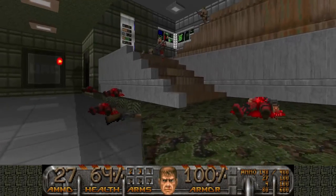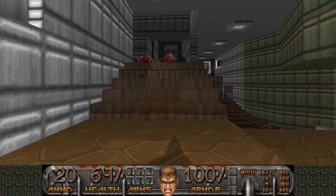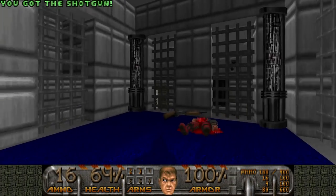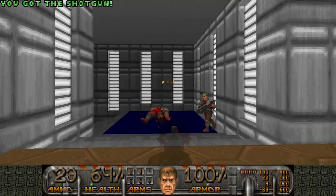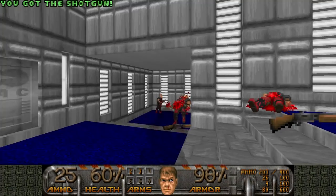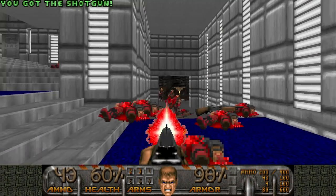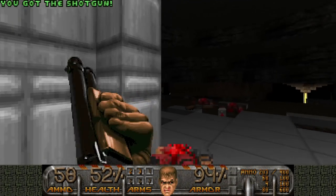Let's kill these guys first before we go for the third secret. This map is a bit of a hitscan hell, so the partial invisibility is actually pretty nice. And that should be most of them — oh no, still a big group here. And this should be it... almost. There we go.